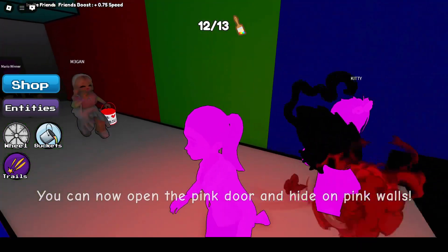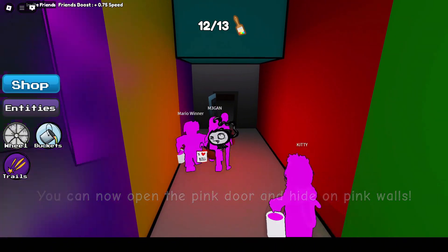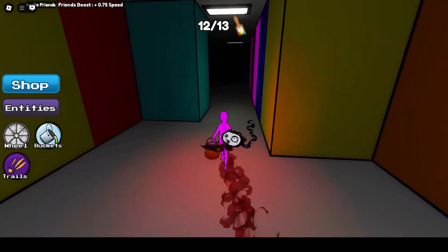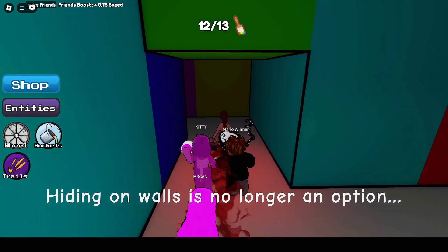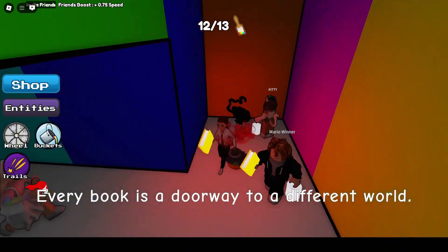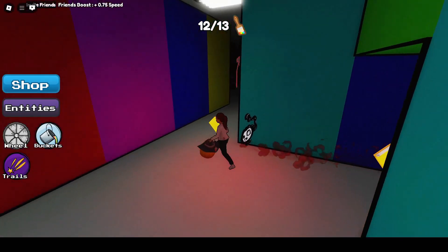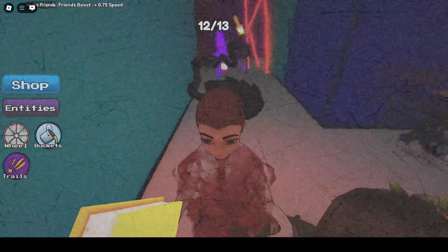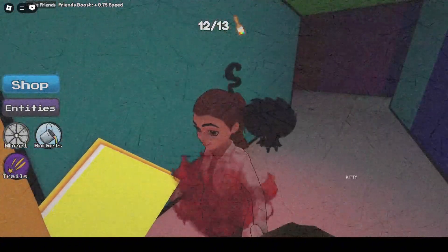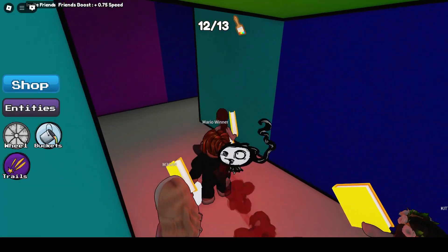Alright, now we have the pink bucket, and the pink door is on the back wall. There it is. And we have the book. The secret location is just down the hall this way. Oh, where are you guys? Hold on — the monster's there, and he's red this time. Okay, I think he's gone. Let's hurry.